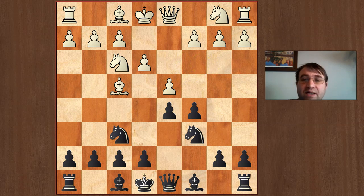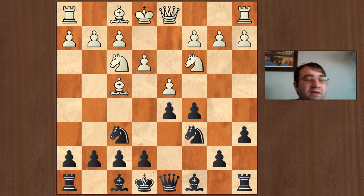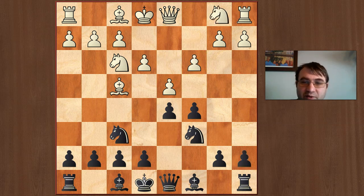Most of them will play c3. A handful of players have gotten into playing Nc3 — there's a little trap with Nb5, but if you just play a6 you're fine. So if they play Nc3, you play a6 and just ask what their knight is doing on c3, because it's just not doing a whole lot. Most people will play pawn to c3.